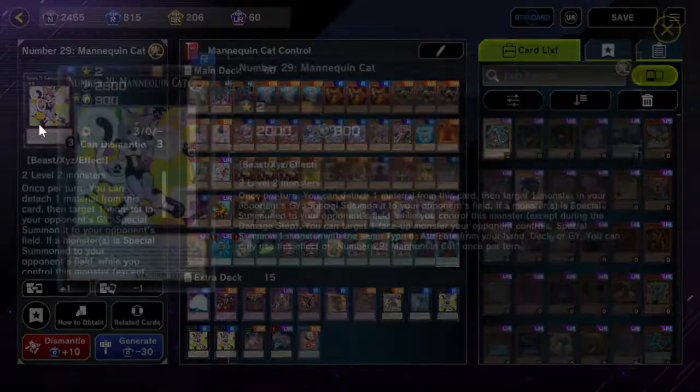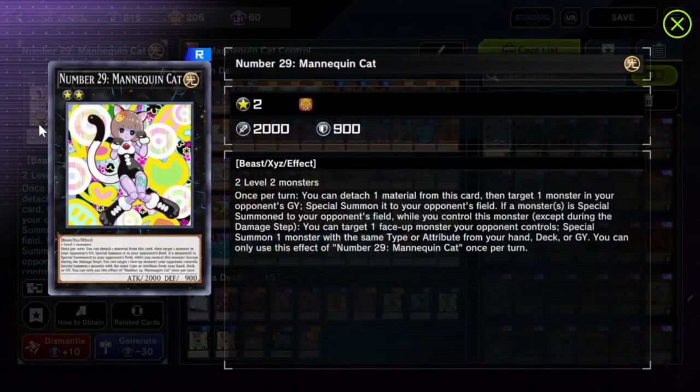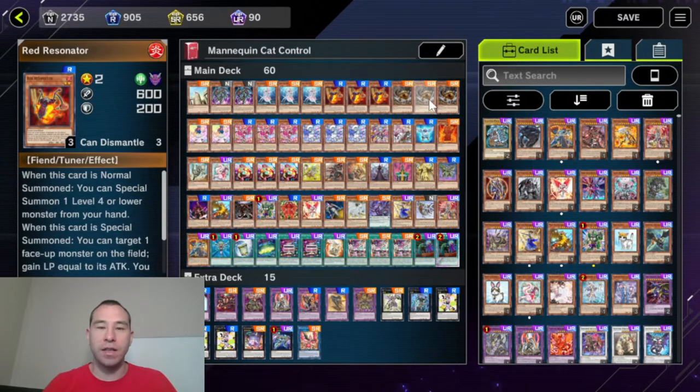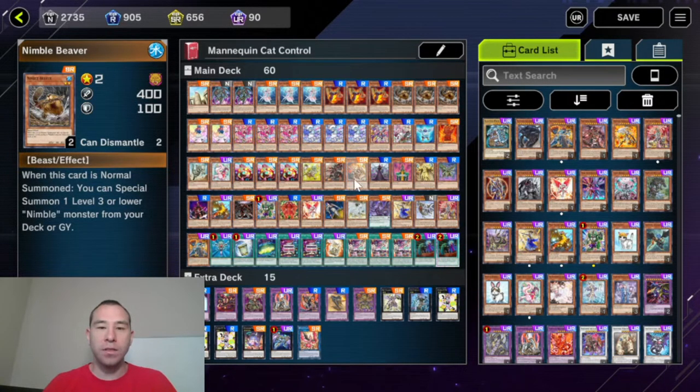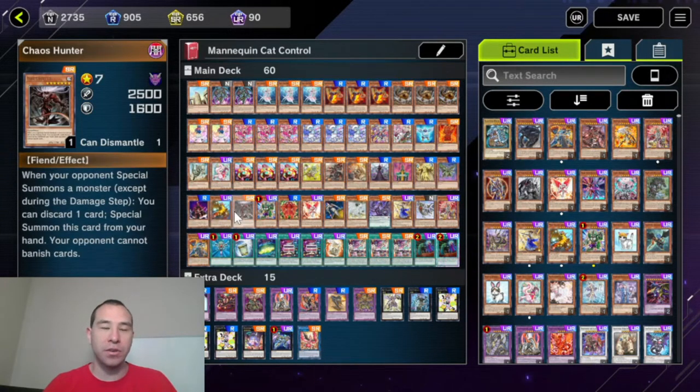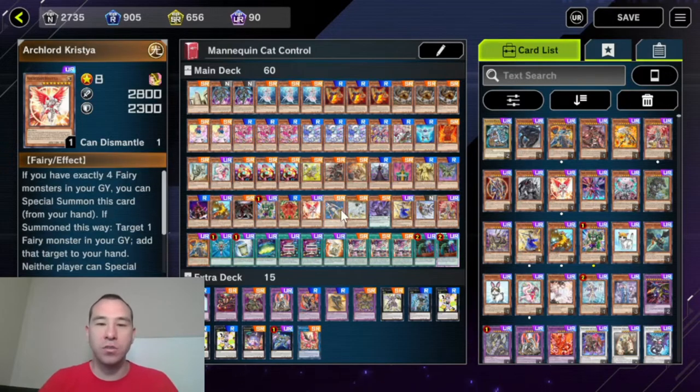Number 29, Mannequin Cat, is a generic rank 2 with two effects. Once per turn, you can detach a material from it, target a monster in your opponent's graveyard, and summon it to your opponent's field. But the important one is when a monster is special summoned to your opponent's field, you can target a face-up monster your opponent controls and summon any monster with the same type or attribute from your hand, deck, or graveyard. So this deck is essentially Mannequin Cat Turbo, with a bunch of different engines that allow you to summon Mannequin Cat, as well as a bunch of monsters of varying types and attributes that you can summon off of Mannequin Cat during your opponent's turn to either be floodgates or interruptions.